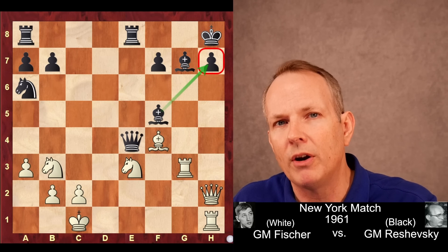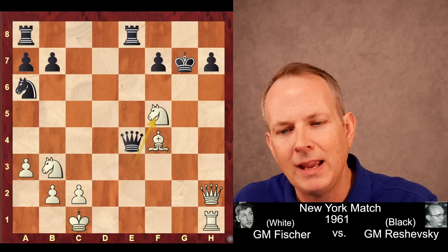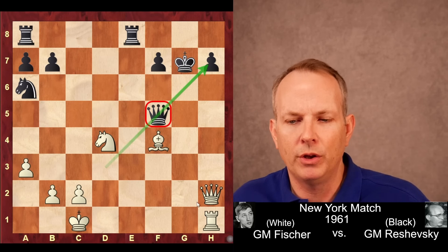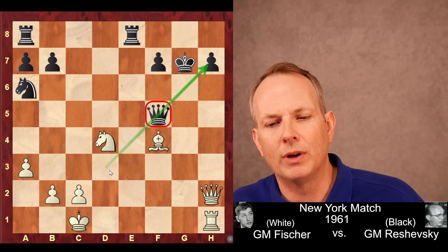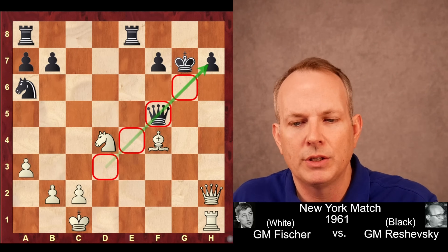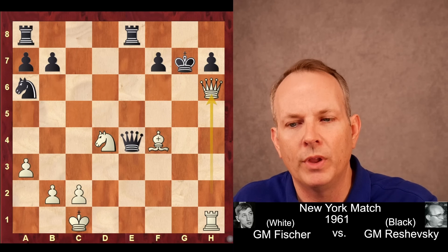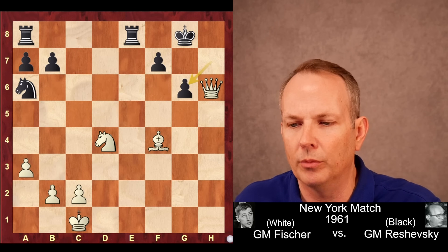Bishop to f5 — a very interesting variation. Rook takes bishop, king takes, then knight takes f5, queen f5. Fischer would have played the powerful knight to d4. Fischer is threatening mate on h7, but this queen is defending that square. If Fischer can take away all the squares on the diagonal, the queen can't defend h7. After knight to d4, it only has two squares. If the queen goes to g6, rook to g1 — it's pinned. If it goes to e4, then queen to h6 check, king g8, rook to g1 check, and the queen would have to block — still lost.